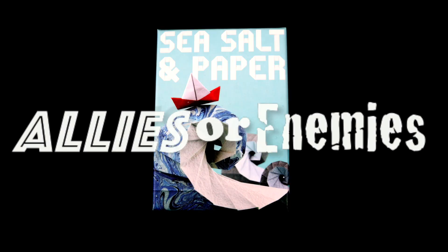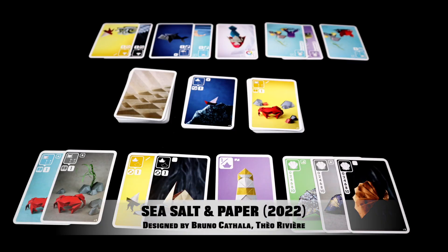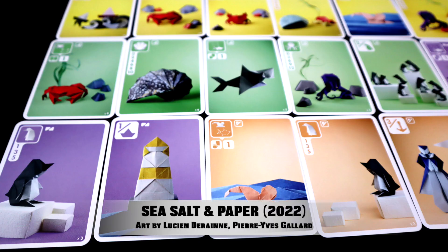Welcome to Allies or Enemies. This time we are looking at Sea Salt and Paper, a two to four player card game designed by Bruno Catala and Theo Riviere, with art by Pierre-Yves Galar and Lucienne Durenne.